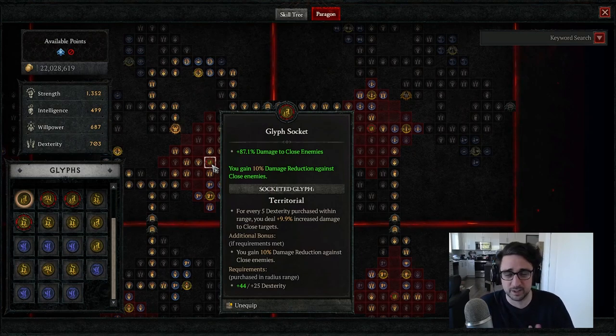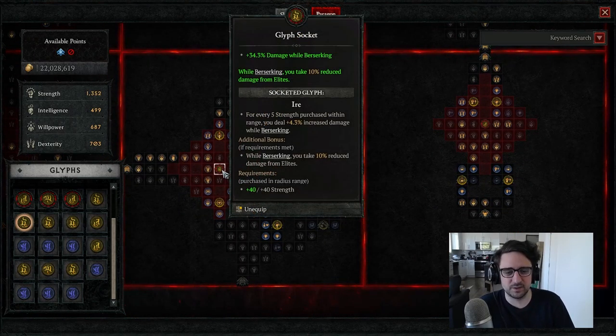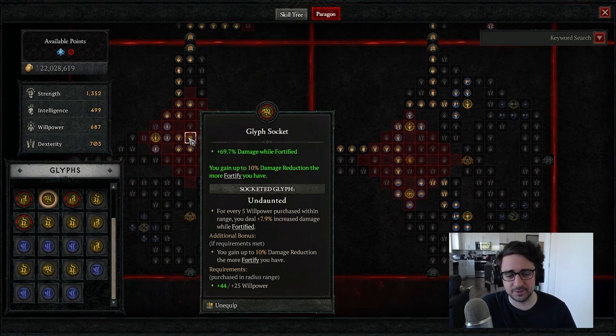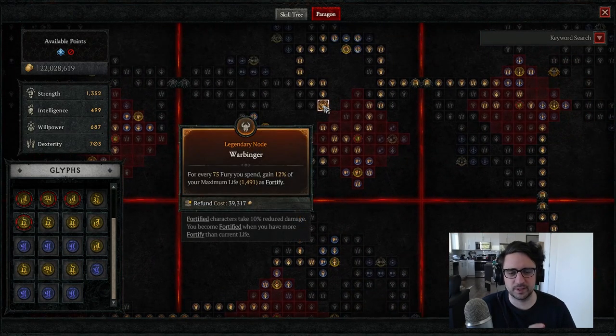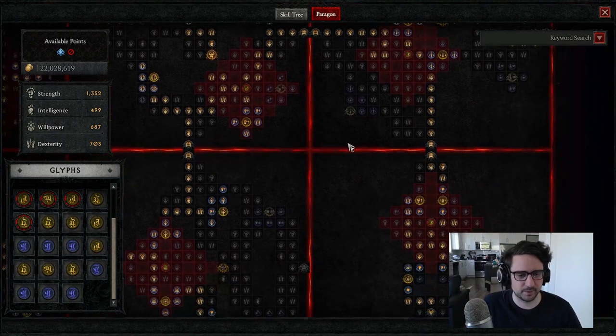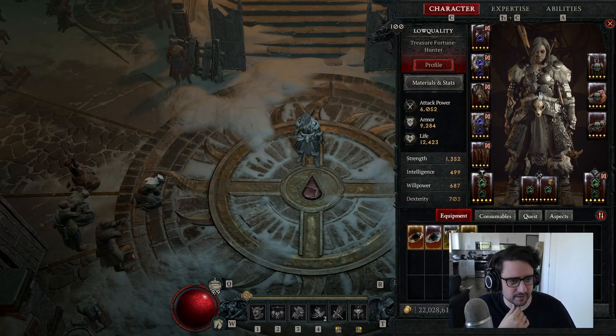What I want to highlight on the paragon board is three specific glyphs. There are three glyphs that give you damage reduction as their bonus: Territorial gives you 10% against close enemies, Iron gives you 10% while berserking, and Undaunted gives you 10% the more fortify you have. The key part of this build is keeping fortify up as much as possible with Warbringer as well as our helm enchant.